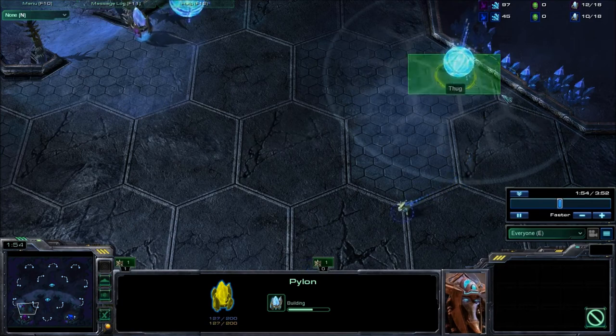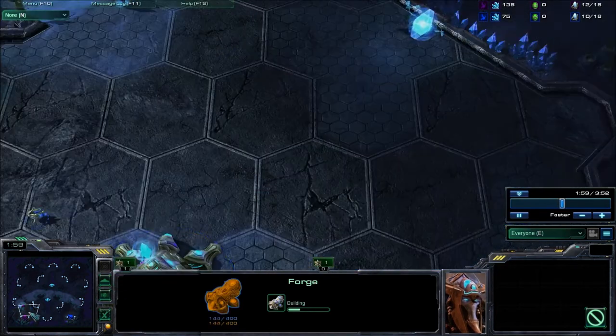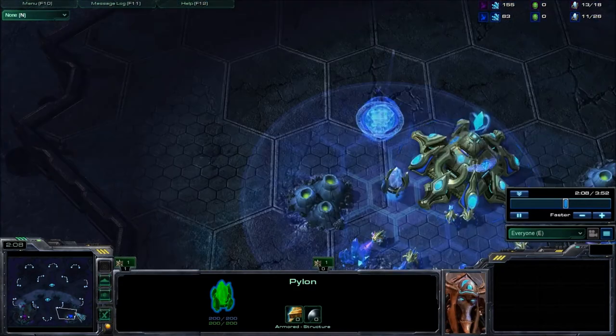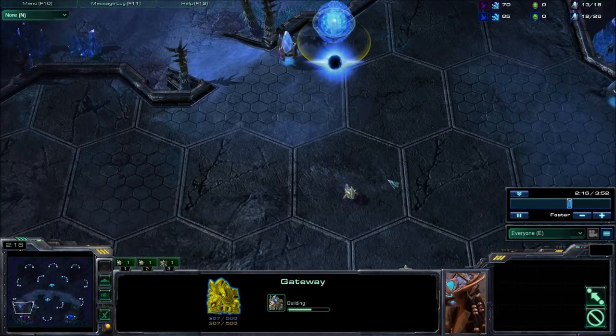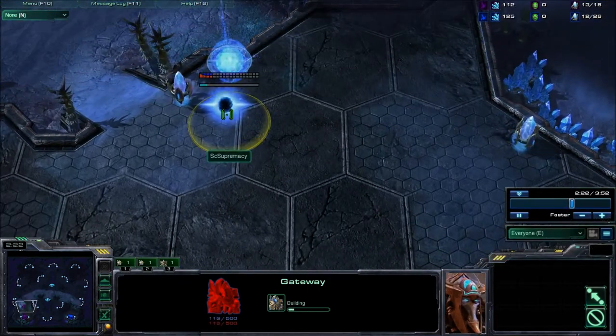If we scout anything suspicious, we can see that before the 2-minute mark our opponent already has his forge down and a pylon in his base, with the forge about halfway done. The quickest your opponent can get his forge down is around the 2 minute 30 second mark — that's a good timing to know. At this point we're going to be throwing down a second gateway.